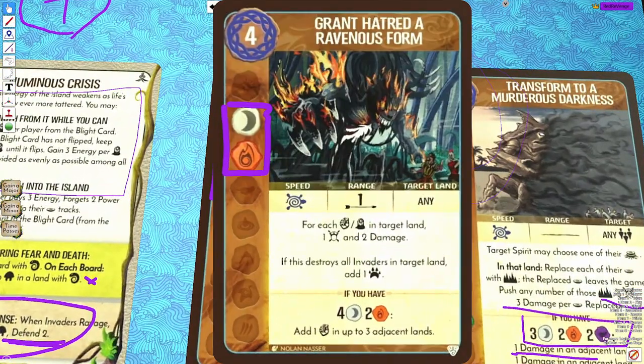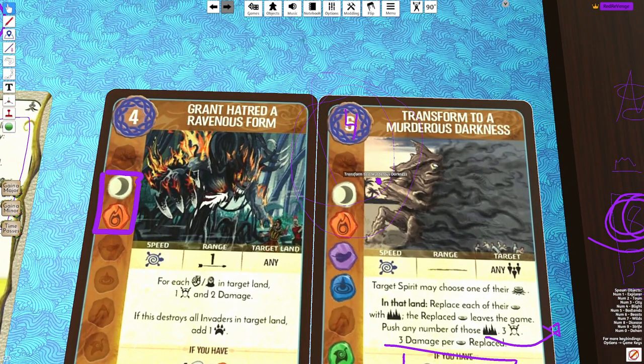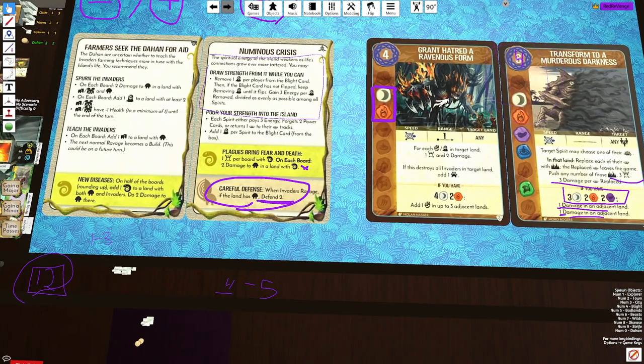Who knows, I might make a change to Grant Hatred. I'm really hoping that the devs could come up with exploratory options for these cards so that I can integrate those cards just like I did with Vengeance of the Dead. If you guys like this video, like and subscribe for more content. I'll see you guys in the next video.